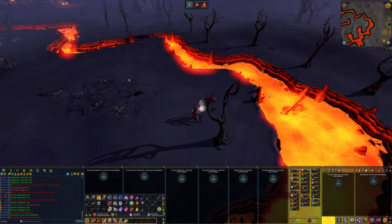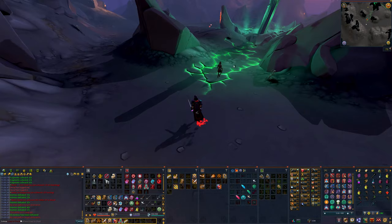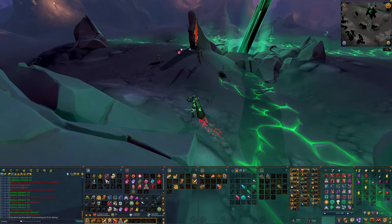Then talk to Tryndine. After a bunch of dialogue, you're going to be inside the wilderness crater — talk to Anne Dimitri again, who just moved. After talking to Anne, click on the red orb, also known as the restored memory.